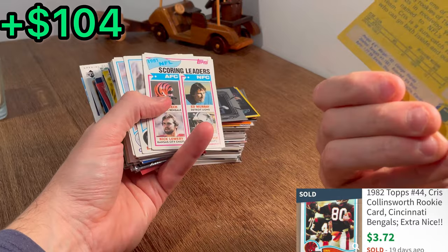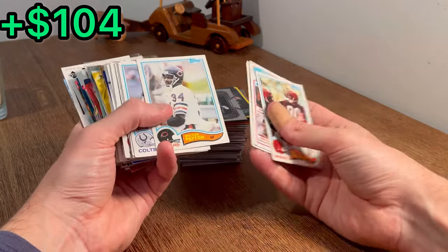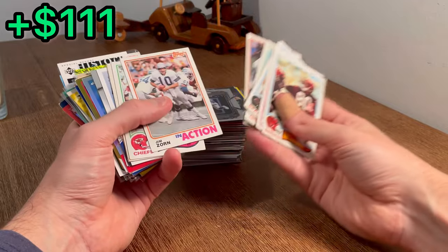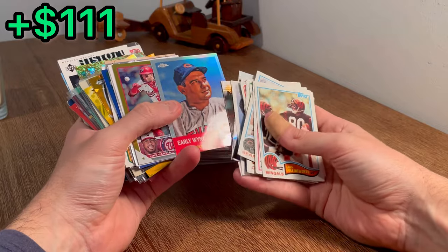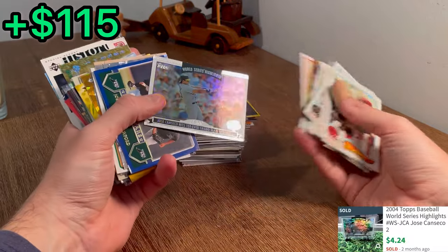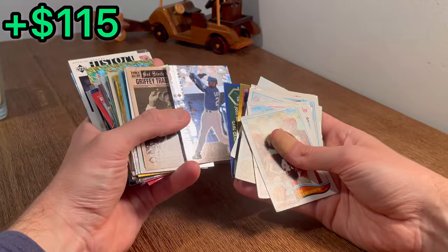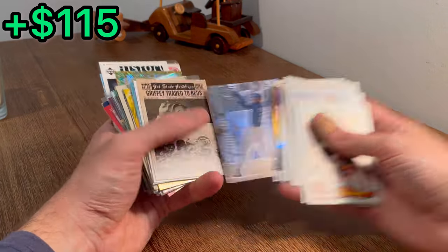We got a Chris Collinsworth — that's his rookie card. Nice. Walter Payton — that's a big score there. Roger Carr. Nice Steve Largent, Jim Zorn. Early Wynn Topps Chrome Refractor — let's do that as the next Easter egg. That's a sick Jose Canseco card. Josh Hamilton, Carl Crawford rookie. There's a sick Griffey Black Diamond card — let's add that to the next overall giveaway.